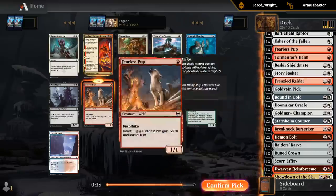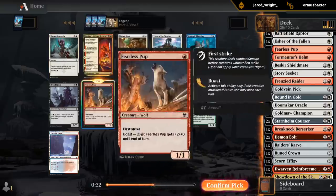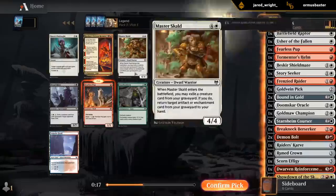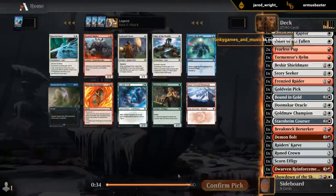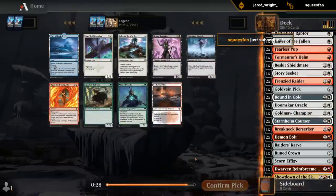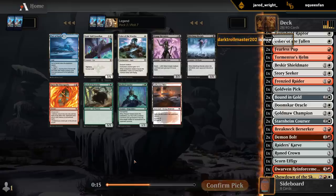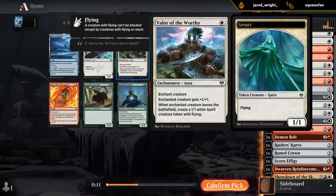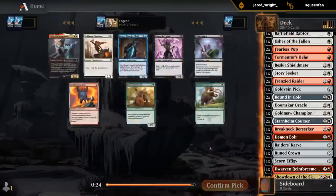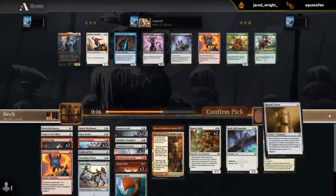I think I need to take the Pup. Kai's Onslaught can also have its moments — it's better in Green-White where you might have bigger creatures to give Double Strike to, but it can definitely be a blowout and win the game out of nowhere. But again, we just want more cheap stuff. Raider looks good with double Pop. We're probably not going to get any runes. But we got some nice ones here with a Forge Master and another Champion. So we're going to cut Crown since we're not going to get any runes.